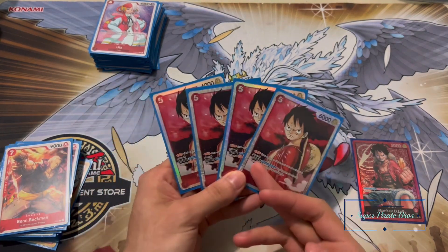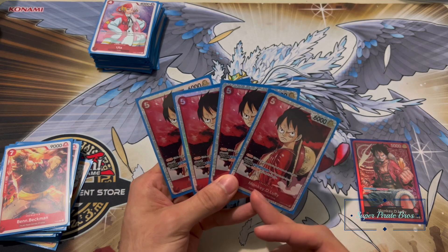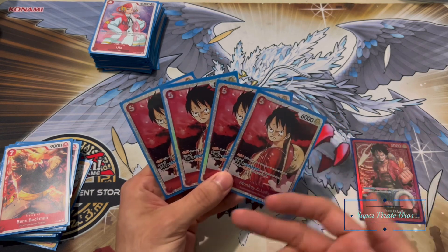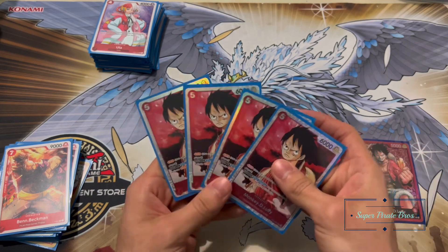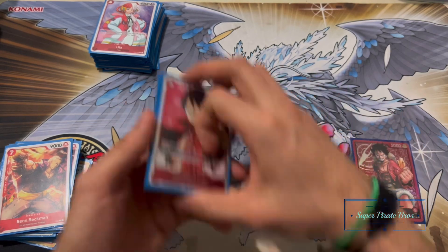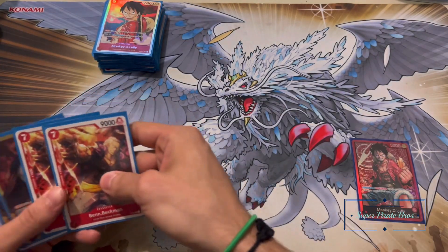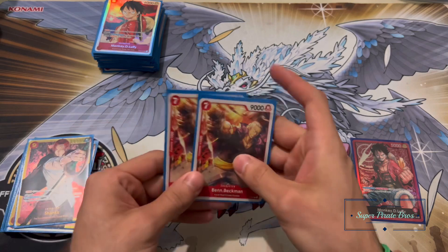The other star of the show is four of the five-cost rushing Luffy. He needs two Dawns for his effect to make him unblockable, and that's where the Luffy leader comes in — it helps him out so you don't have to pay one extra. Four of him because you want to rush down your opponent in this build.